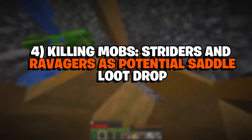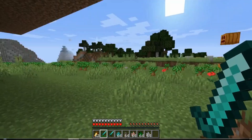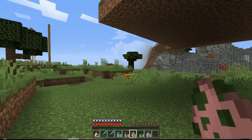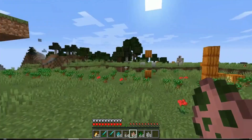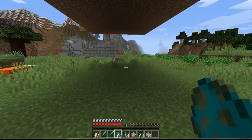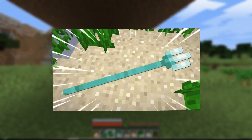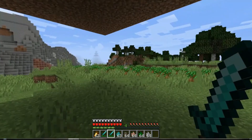The fourth way to get a saddle is by killing certain mobs that drop saddles as loot — specifically Striders and Ravagers. Striders are passive mobs that spawn in lava lakes in the Nether. They can be ridden using warped fungus on a stick, but they also drop saddles when killed. Ravagers are hostile mobs that spawn during raids in villages. They are very powerful and dangerous, but drop saddles when killed. The drop rate from Ravagers is 8.5% on normal difficulty and 11.5% on hard difficulty. Players can increase the drop rate by using a weapon with a Looting enchantment, which adds 1% per level, up to 11.5% on normal and 14.5% on hard.